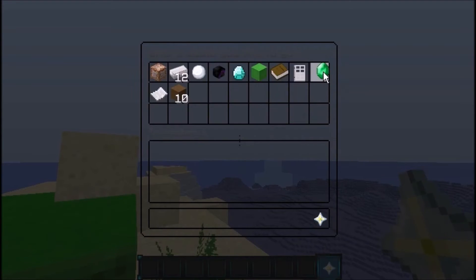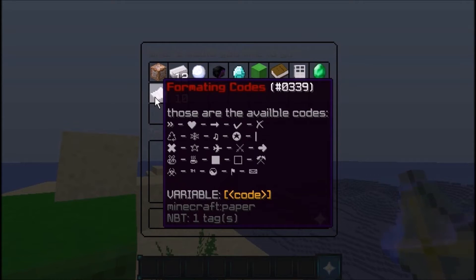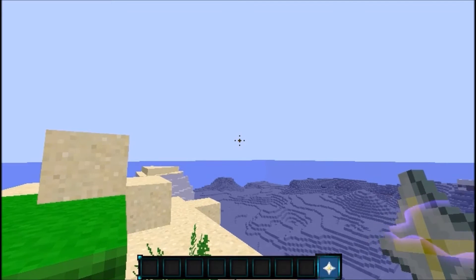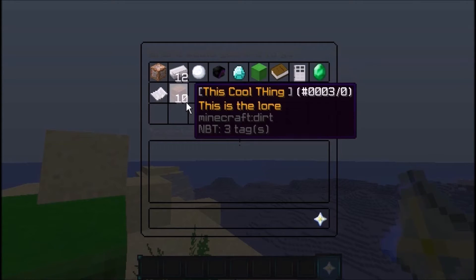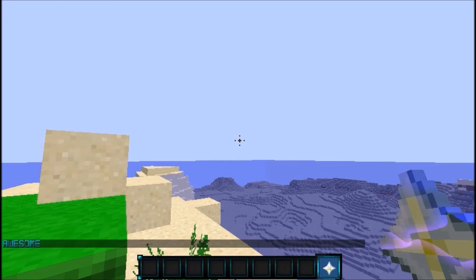There's a keep-open option so the menu doesn't close, and formatting codes as well. Here's an example I made: it says a cool thing, the lore says 'this is what I made', there are 10 dirt, and clicking it prints 'awesome' in chat. I'll show you how to set up each of these — you don't have to touch the config at all.